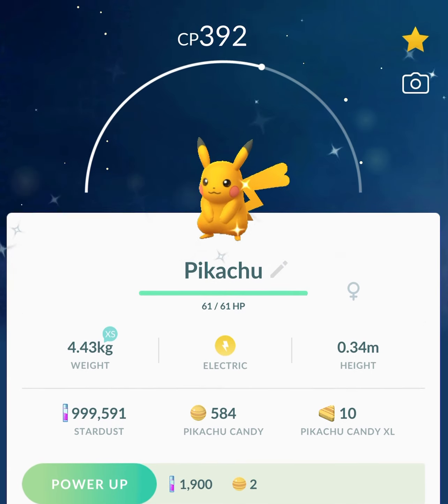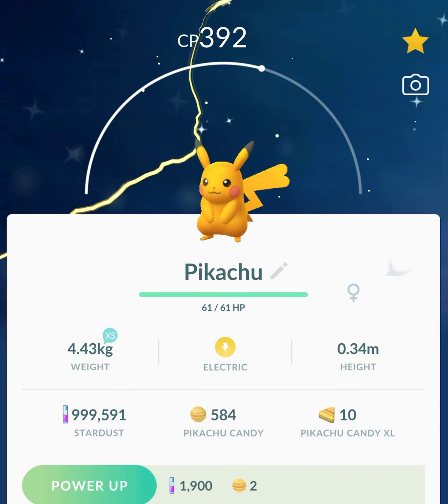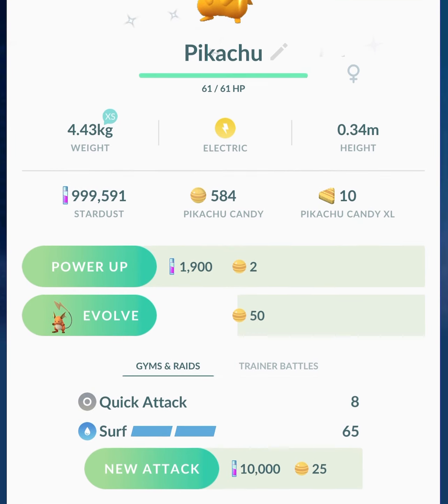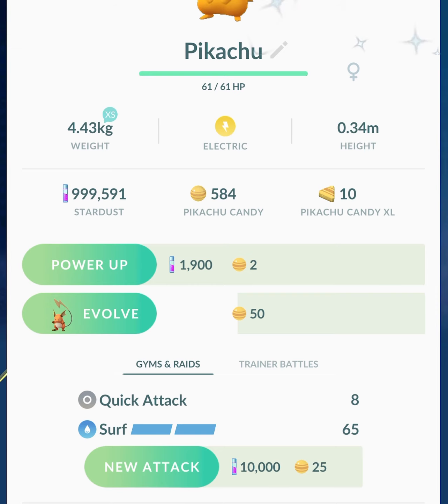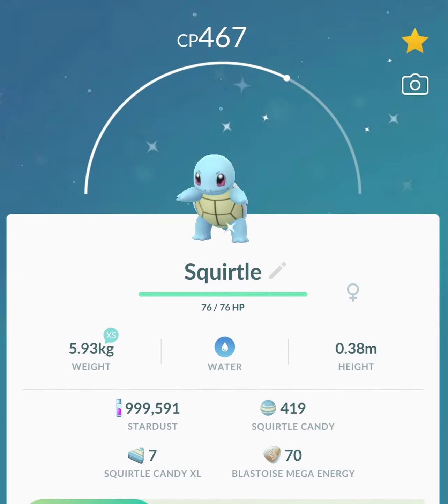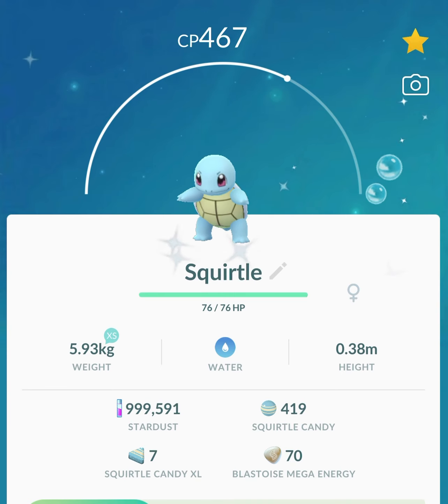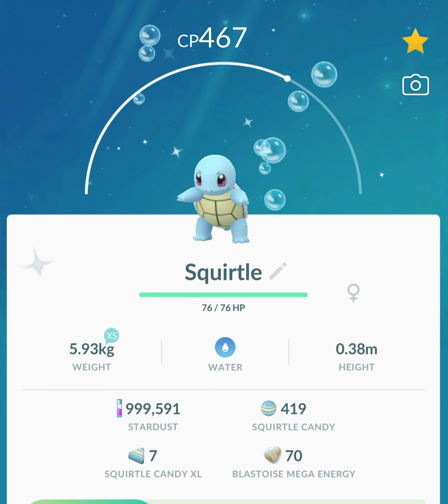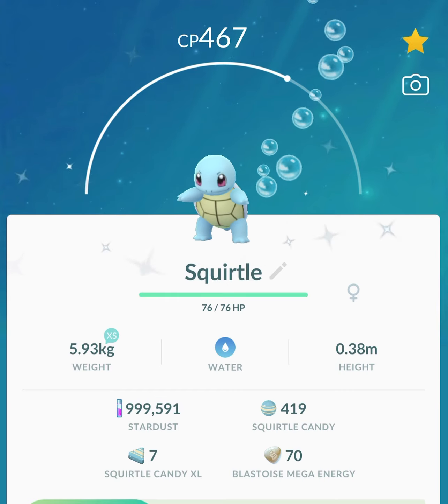Usually during Spotlight Hour, Pikachu Spotlight Hour has happened before but they always had a hat Pikachu. This time it's not gonna have a hat, but it's gonna have this moveset with Surf as a charge attack. So if you need another shiny Pikachu with Surf as a charged move, tomorrow is gonna be your opportunity to get it.